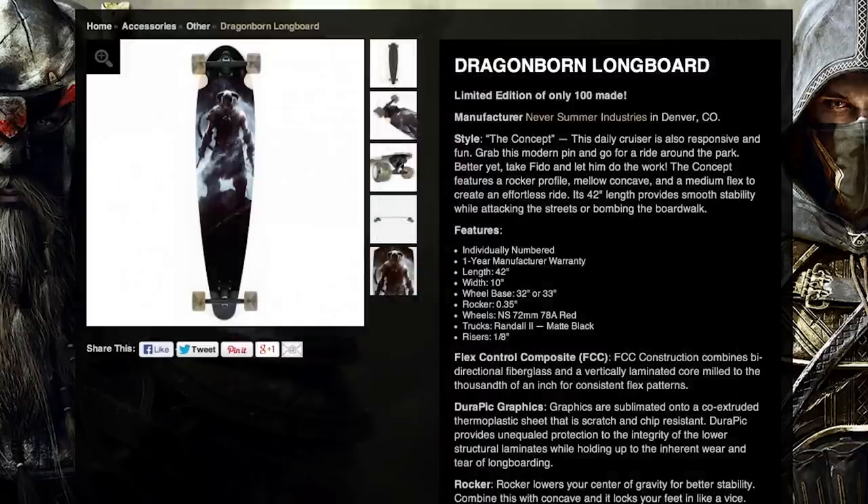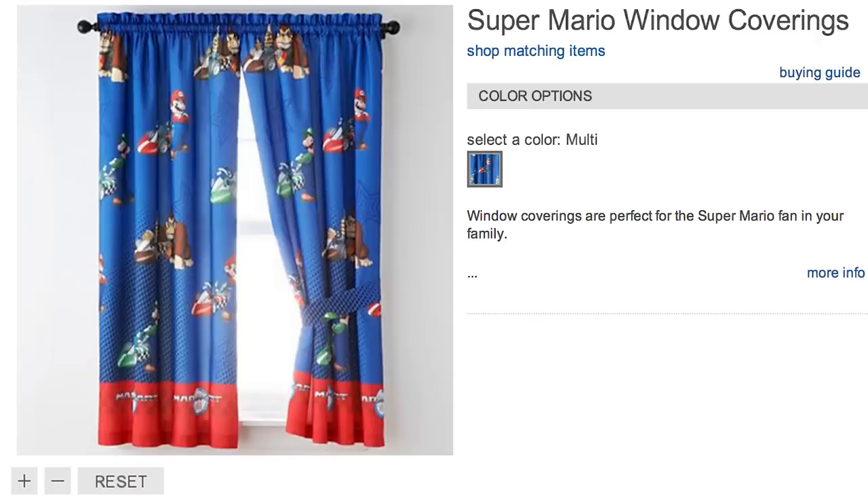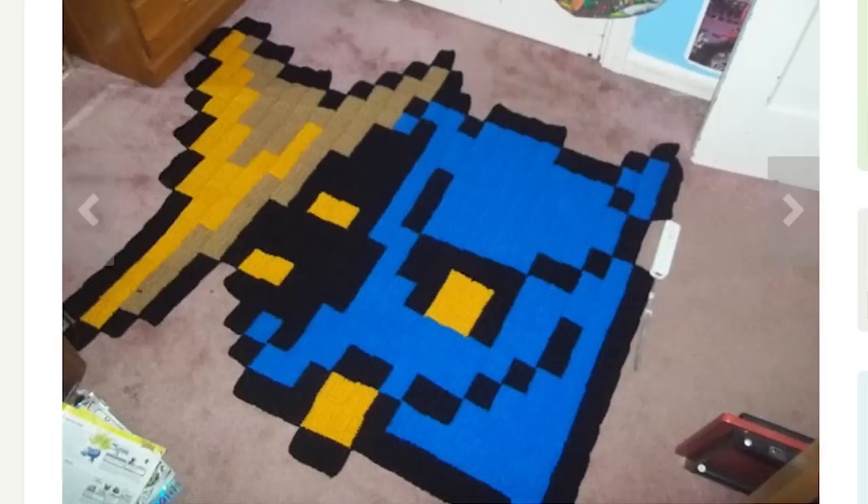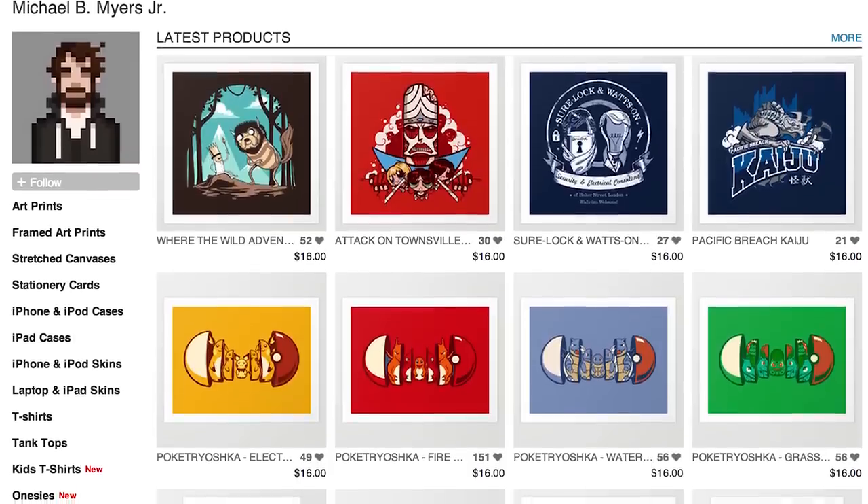After a hard day, put your Skyrim longboard against the wall, pull back those Mario curtains, get into some Gears of War pajamas, lay down on your Black Mage rug, and admire these awesome prints by artist Michael B. Myers.